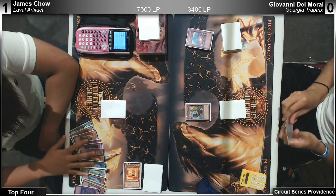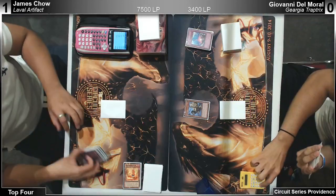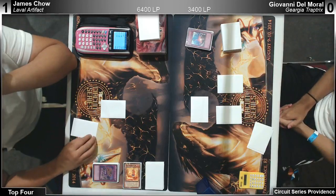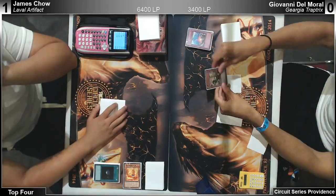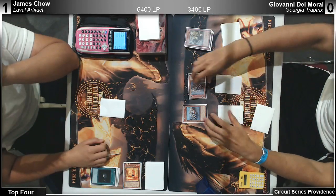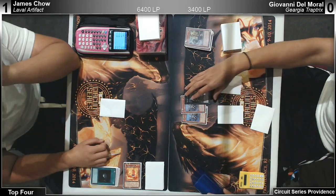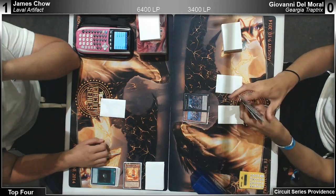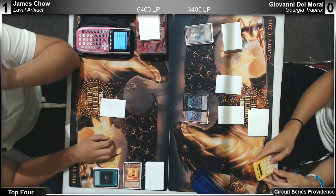He doesn't even have another monster — I don't think Compulse was the right play. He has an Accelerator right? Malkat says only one declaration — okay, because Deep Prison says target one attack position, but it's getting returned to your hand. What was the point? He's not going to set the Accelerator anyway. He flipped Armor this turn — if I was in Giovanni's position I would have left it and just set the Accelerator he added.